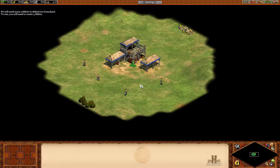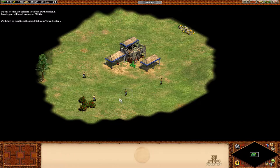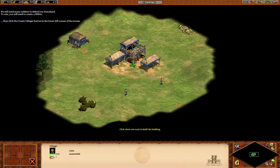We will need many soldiers to defend our homeland. We will start by creating villagers. Click your town center, then click the create villager button in the lower left corner of the screen.